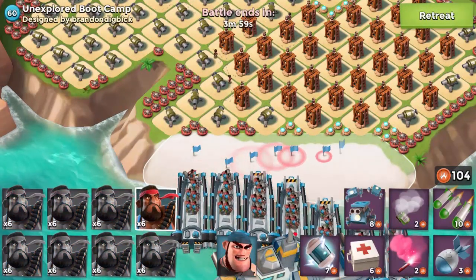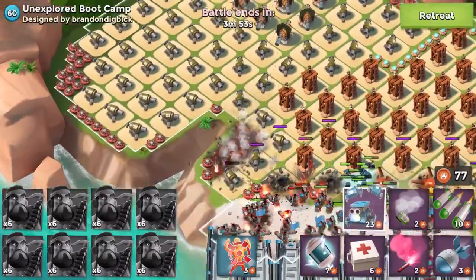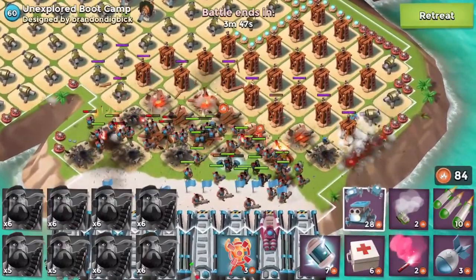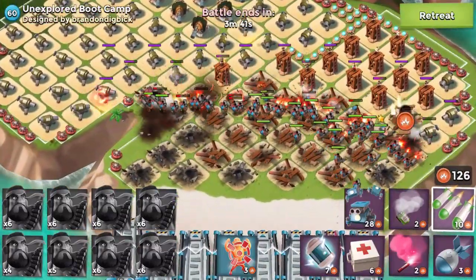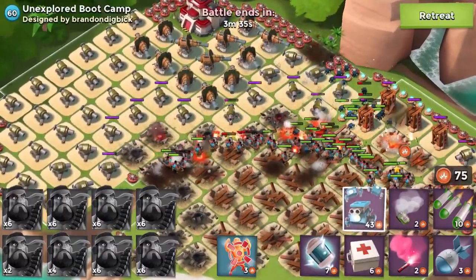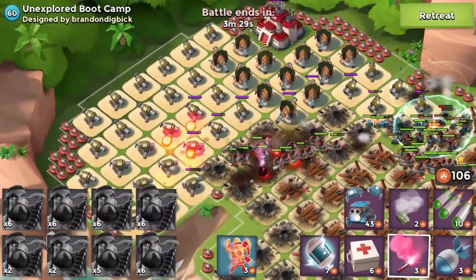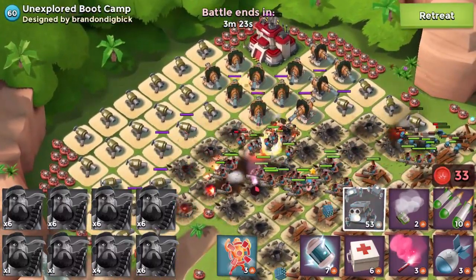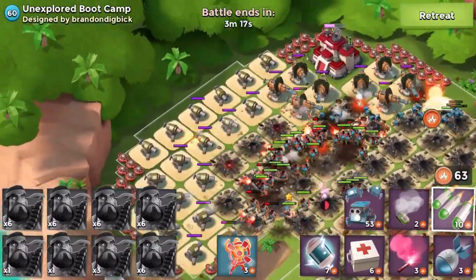Let's go — we can just let all our troops go and see what happens. We're just going to be concentrating on taking out these mines because some of our heavies will still hit them. Obviously we could just barrage in there and it would be game over. We're walking through this so quickly. I'm going to send a couple of critter boxes up there to get rid of those mines. We're going to flare in here. This map's called Unexplored Boot Camp, and we've pretty much destroyed everything here.